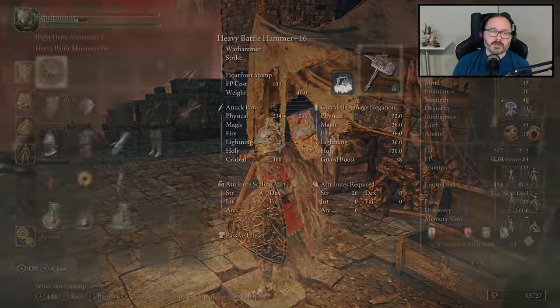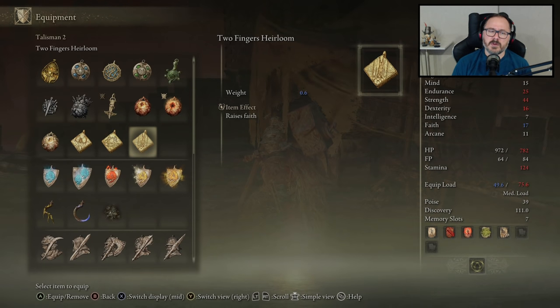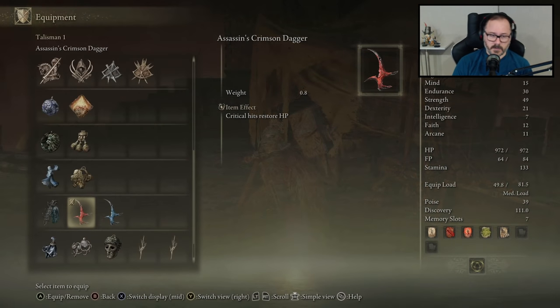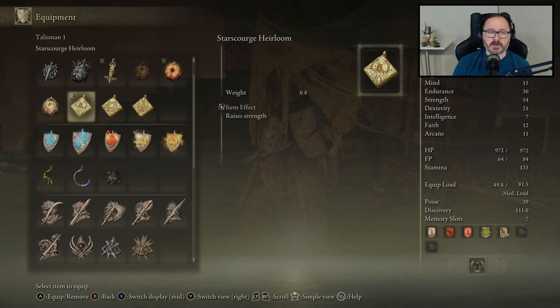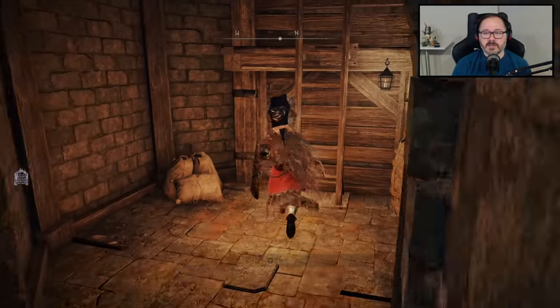Star Scourge Heirloom — this should boost gravity spells, maybe intelligence? Raises strength! The mightiest hero of the demigods confronted the falling stars alone, and thus did he crush them, his conquest sealing the very fate of the stars. That's five strength — nice, I'll take it. No more lifesteal — lifesteal is so minimal anyway. We'll just have tons of strength now.